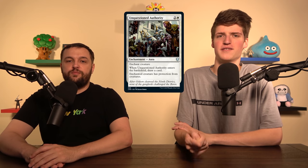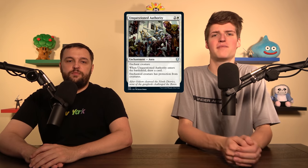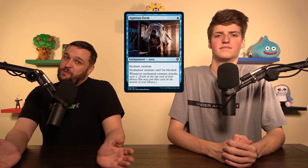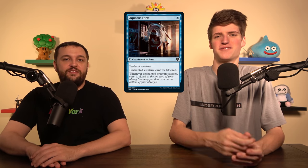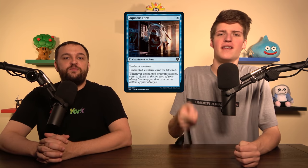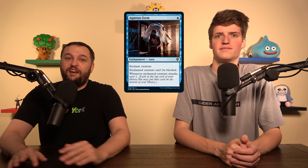Unquestioned Authority is a cycling aura — two and a white, enchant a creature, it has protection from creatures making it unblockable, and you draw a card. It replaces itself. Up next is Aqueous Form — this makes a creature unblockable and when you hit, you get a scry. The scry is actually even better in this deck because it lets you scry into an equipment or aura. You're going to play it and it'll say: deal 10 damage to an opponent, scry one. If it survives, you get to keep dealing 10 over and over.